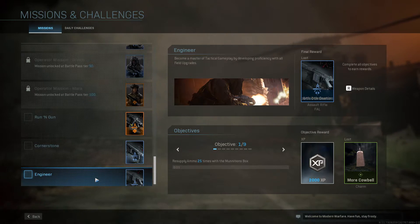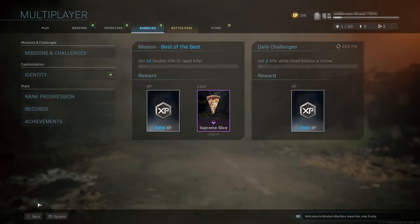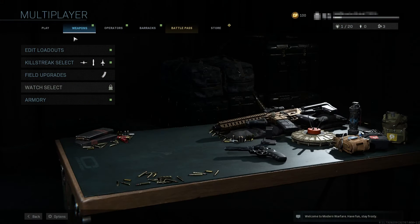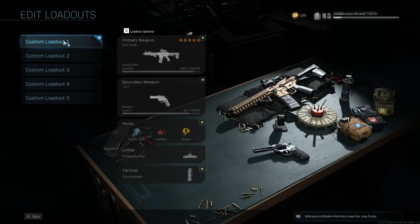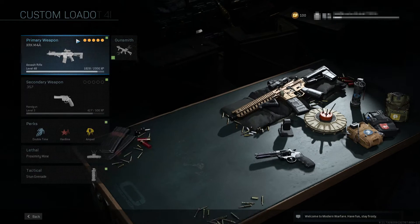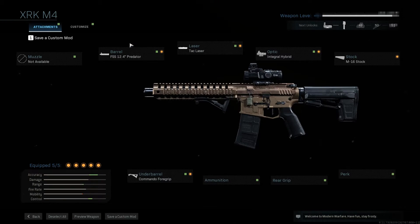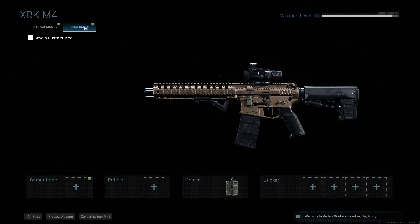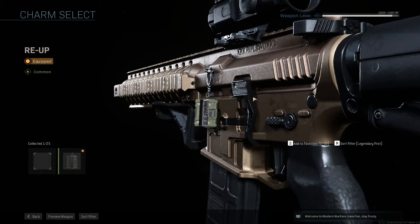Once you have unlocked a charm, to equip it to your weapon all you need to do is go back, then go to Weapons and then Edit Loadouts. Select the weapon you'd like to add the charm to — I'm just going to use Custom Loadout 1 and click on my primary weapon. Then click on Gunsmith and go across to Customize. You can now click on Charm and equip it — as you can see, I've got one equipped right now.